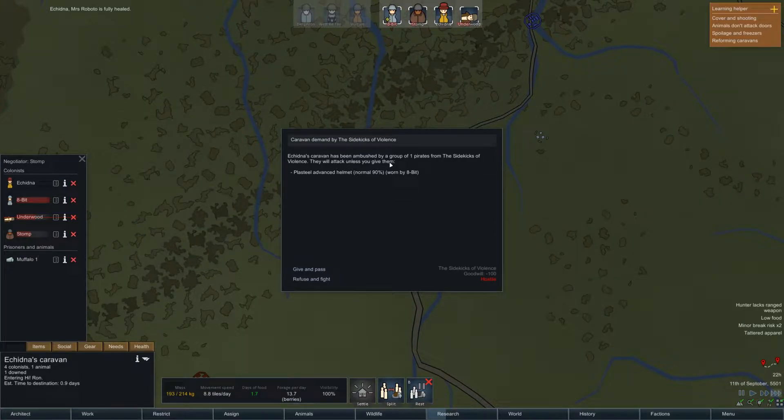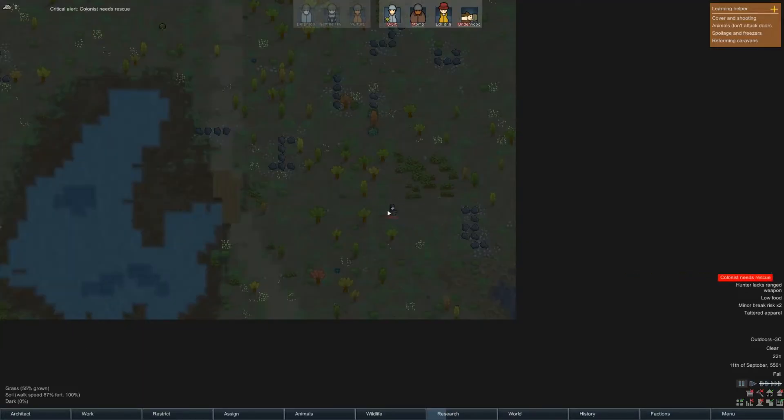Echidna's caravan has been ambushed by a group of one pirate from the Psychics of Violence. They will attack unless we give them a plasteel advanced helmet worn by 8-bit. Well, Echidna and 8-bit aren't doing that badly. It's just one pirate — no, they can suck it. We're going to refuse and fight them.